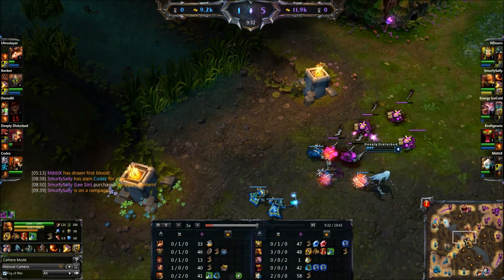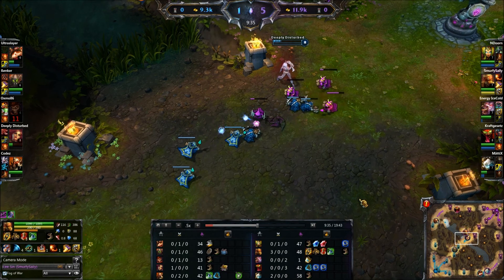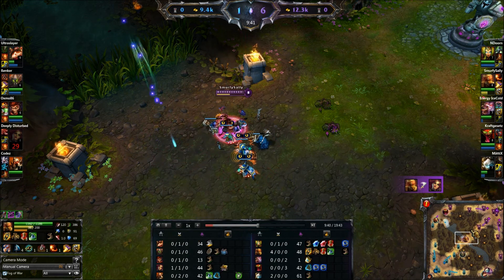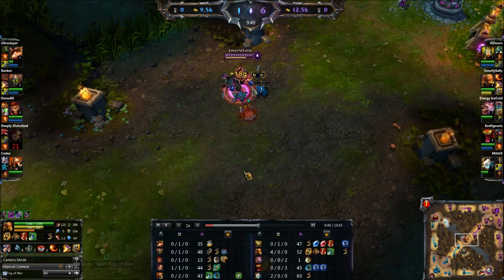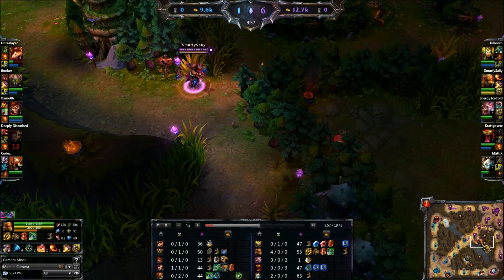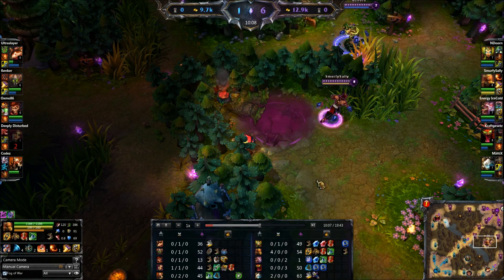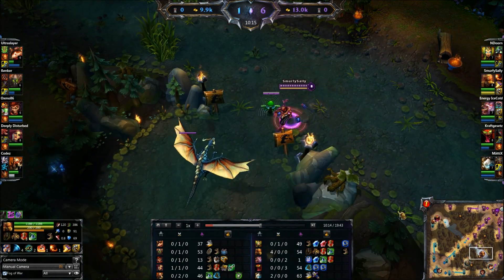I see Katarina pushing mid lane here. I just cleared my wraiths, so you see me come in. I throw the Q from up there — she cannot see me, but now she sees me and it's too late. Already got the Q on, then finish off with the E. Keeping your eyes on the lanes helps you know when and where to gank, and that just netted us an easy kill in mid lane. So we pick up the blue buff and I tell Cassiopeya to come down for the dragon, because we just killed Katarina.